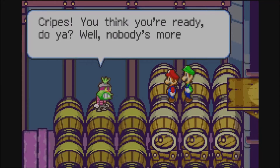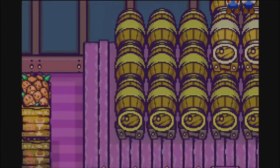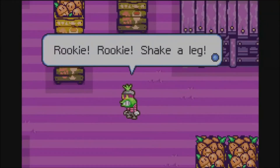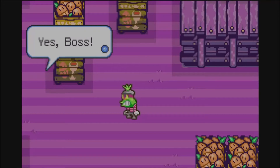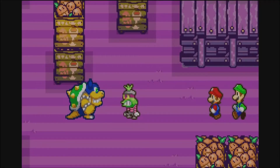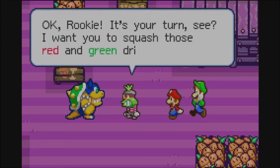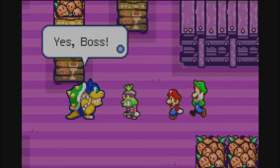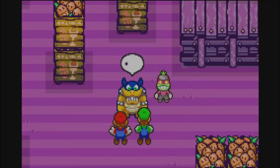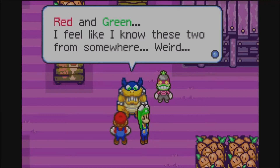You think you're ready? Well nobody's better than me, see. I'll show you. Rookie, shake a leg! Yes boss. Bowser... Okay Rookie, it's your turn — I want you to squash those red and green drips there. Yes boss. Red and green... I feel like I know these two from somewhere. Weird.